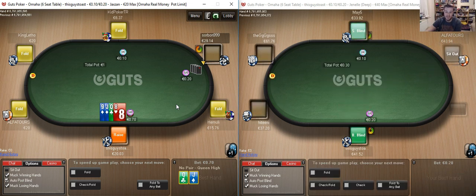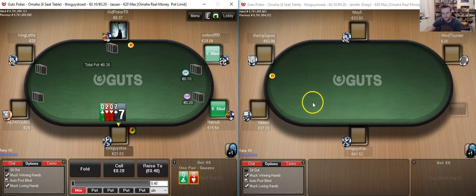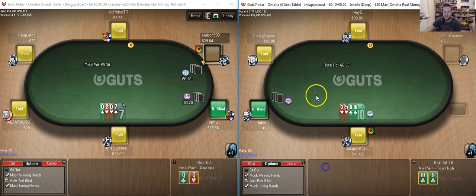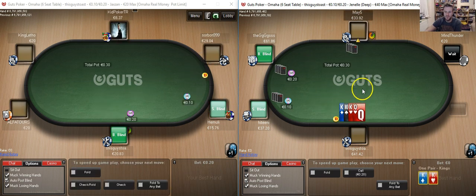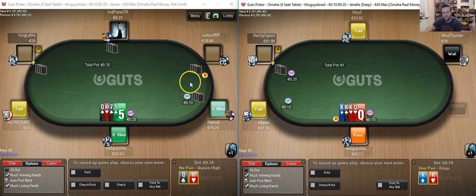I would certainly prefer this being double suited, in which case it'd be a standard slam dunk open. But as it is it's still a perfectly reasonable hand. It does look like we're about to go five handed on the deeper table which is always nice — it means the table is less likely to break just as I start recording. And opening our button again with a pretty reasonable hand.